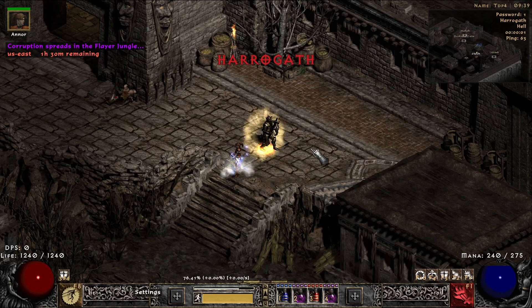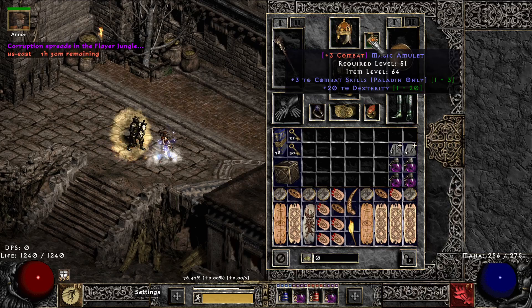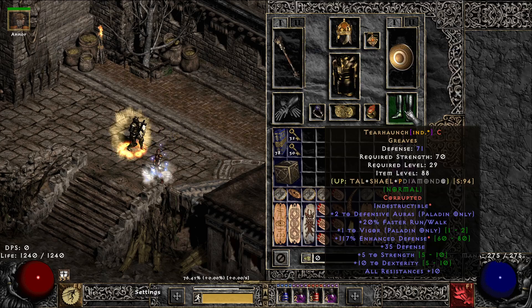I've been doing a little bit of magic finding on him, just to quickly go over the gear. It's full Griswold — or however you say that — with a random three combat skills amulet. I am max block, so the dex does help. Terra Haunches, which gives you Vigor.